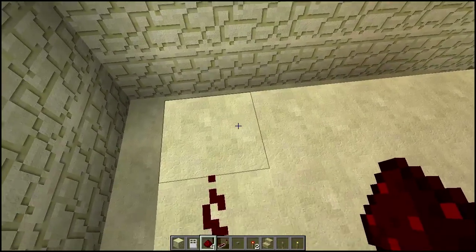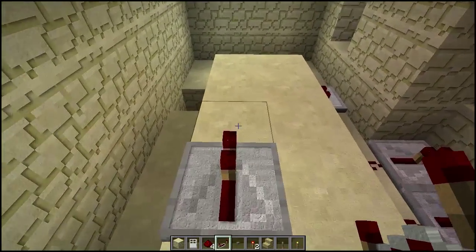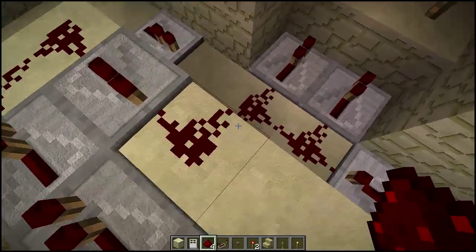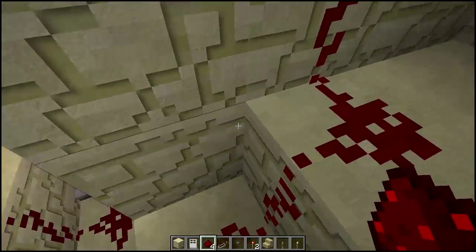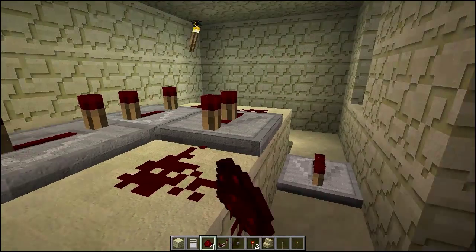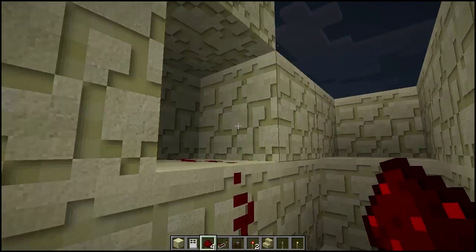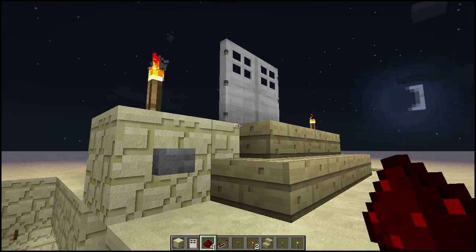Now, you want to feed the redstone up here. And you're going to need one, two, three repeaters there. And the fourth repeater there. And you're going to connect them this way. And that's going to feed down there into that one. And then that's all you need for this side except you set all of these to their highest delay. These you can leave at their shortest delay. And then press the button — they open, stay open, and then they close.